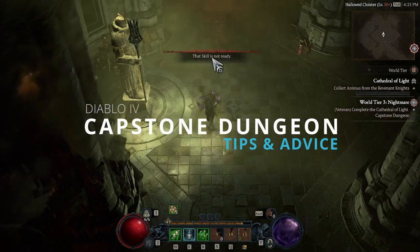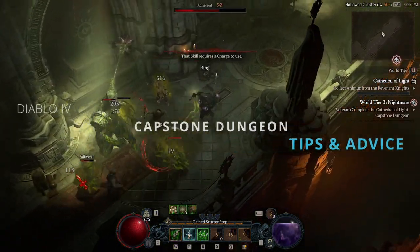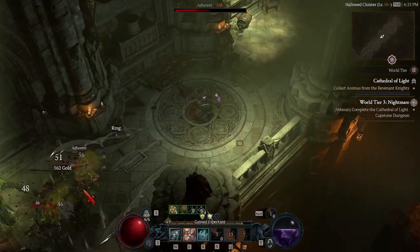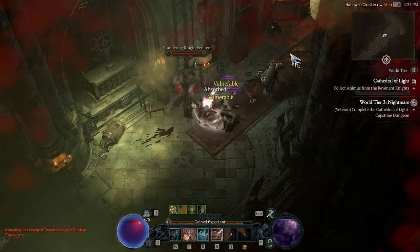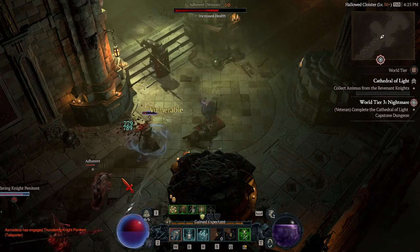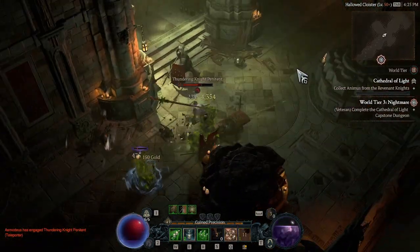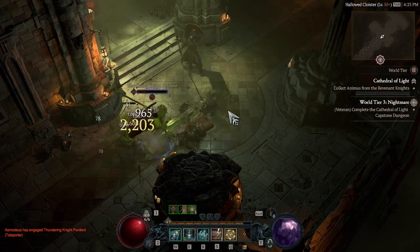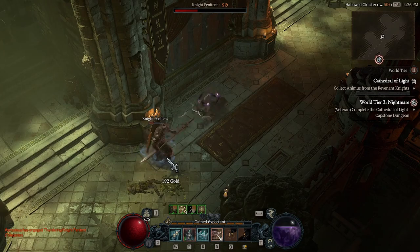Hi guys, Esmo here. Today I have tips and tricks for completing the capstone dungeon. In the background you're going to see footage from when I completed it. I'm playing a marksman rogue using a combination of penetrating shot and rapid fire with poison imbuement, and I'm going to commentate some of the fights and give you tips and tricks for specific bosses and fights in this dungeon.